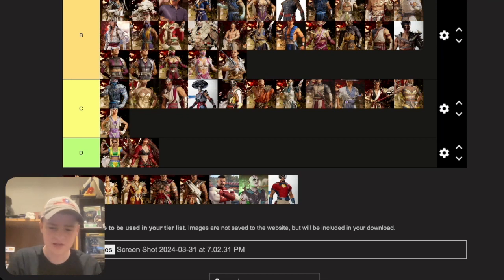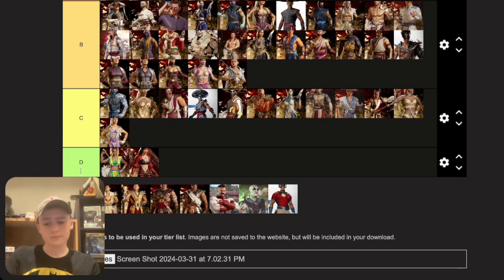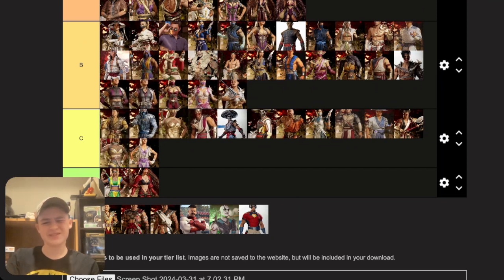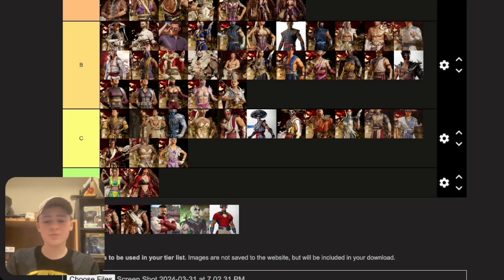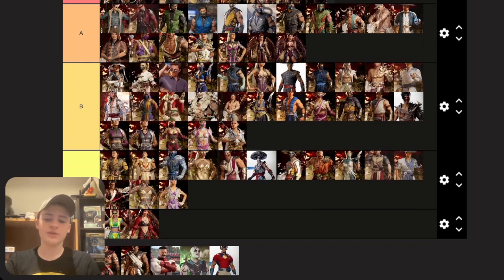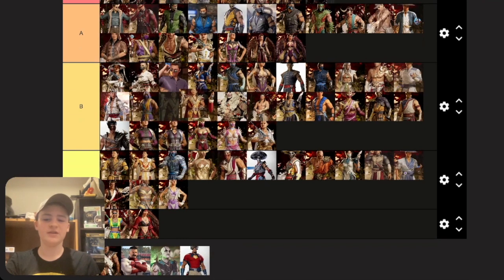Takeda — his base skin I don't like very much, putting it top C. Union of Light also C tier — he hasn't had any good skins. The Order of Darkness one would be A tier whenever they add the color scheme he wears in Aftermath, but at the moment we don't have it so putting it B. It's a bit unfair to rank incomplete skins but that's what we've got.